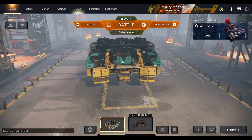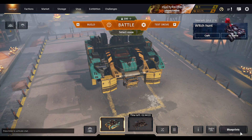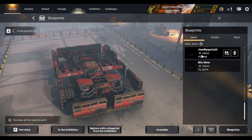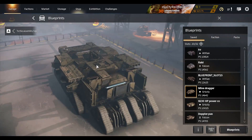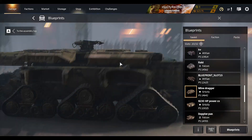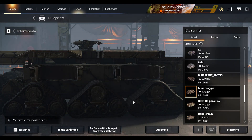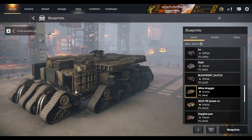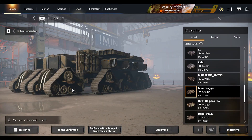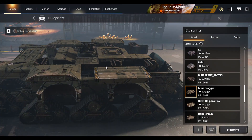Legs are buffed. Omnis are buffed. Tracks are buffed somewhat — they feel just a bit better than they did before, though it's not like a massive buff to tracks. Also, they updated the look of the hardened tracks. They didn't used to have this thingy in the middle — they looked different before, but yeah, they look very nice.